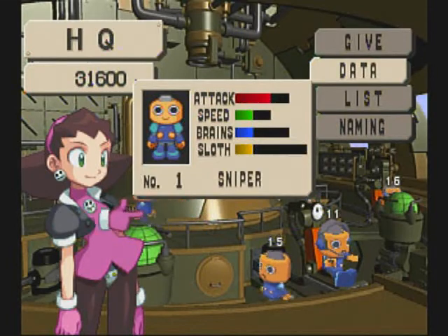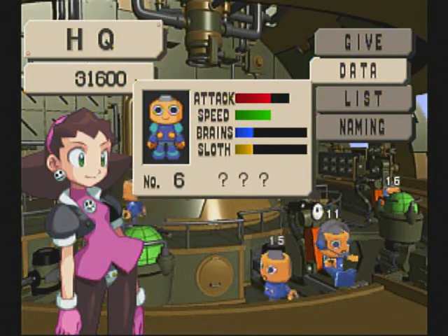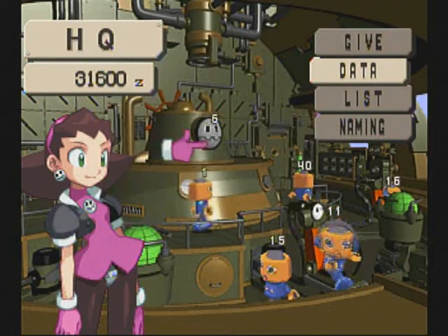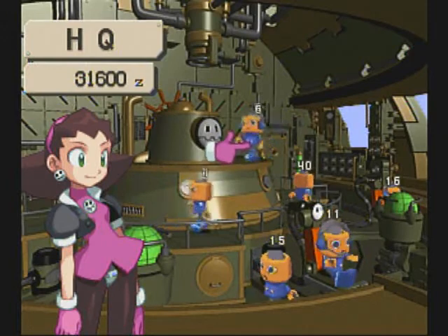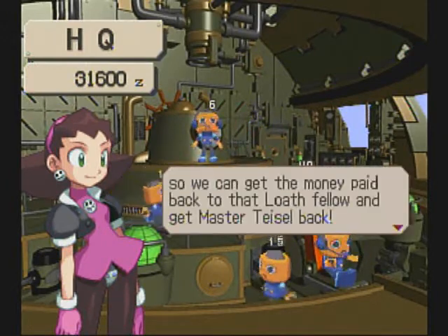Brains — I don't know if it has an effect on Servbots that follow you around. I want to say it makes them pick items up in a wider range, but that could just be completely speaking out of my ass. Brains has other effects depending on what mission you're on, but for the most part, for missions, you want to concentrate on attack power and speed.